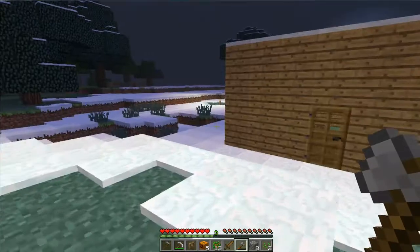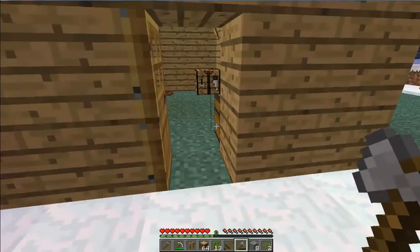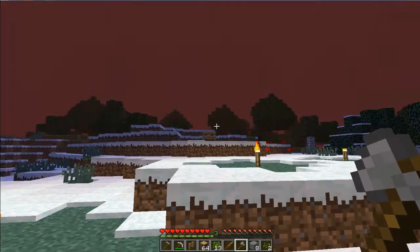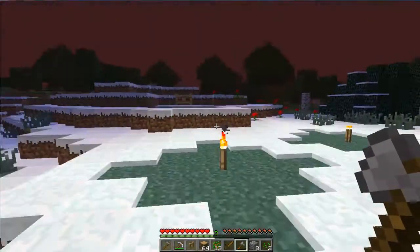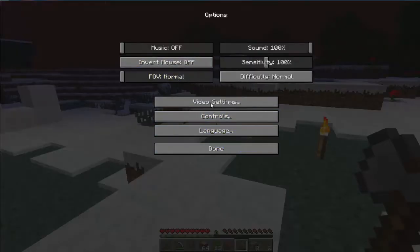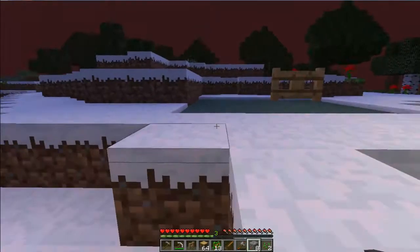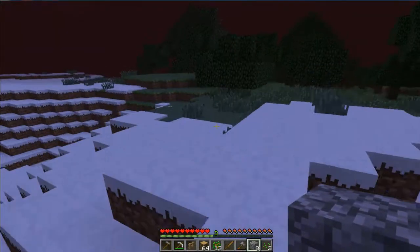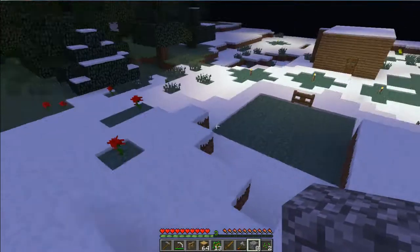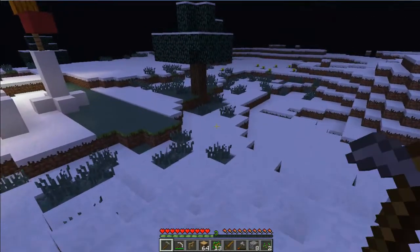So yeah. What I want to do is build a log cabin. I think that's going to be pretty fun. First thing we need to do is probably sleep. Smooth lighting like halfway — it is slower, but it looks better. Camtasia is probably what I'm going to be using from now on, because Fraps lags and it's just terrible.